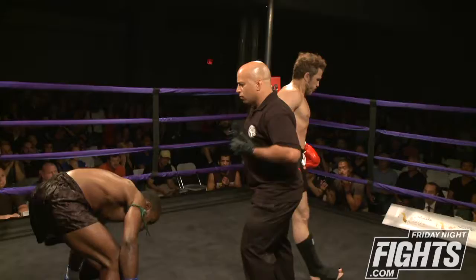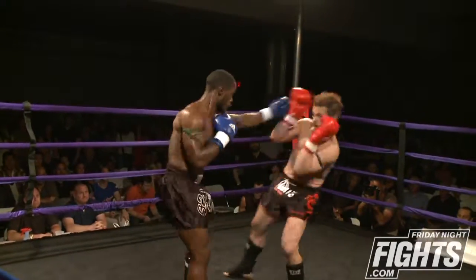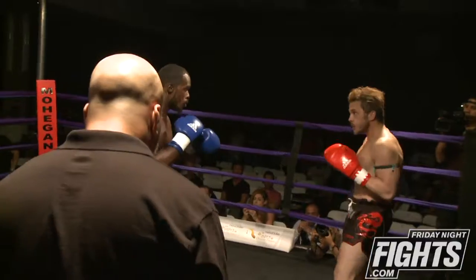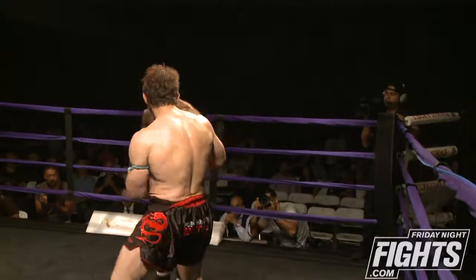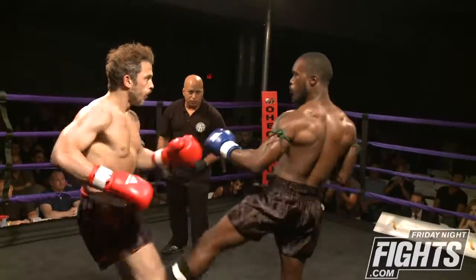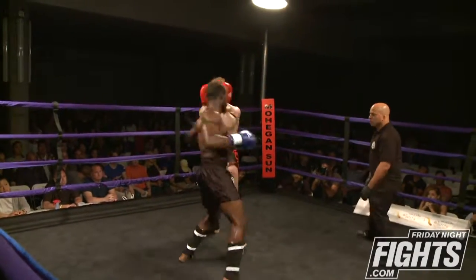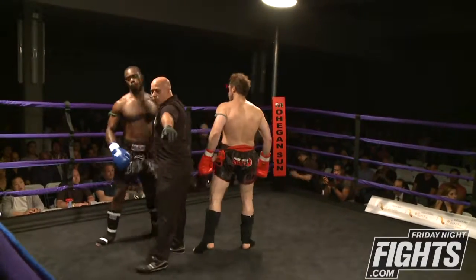A big right hand and a caught kick by Sergio. Another right hand lands heavy by Mack. Big leg kick and a one-two. Sergio really good at using his legs to push Mack back. Mack coming forward with punches and a big knee there, and that ends that round.